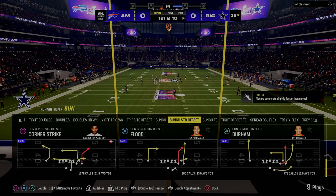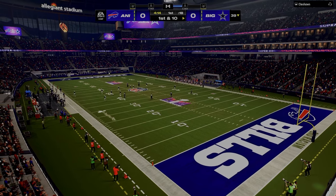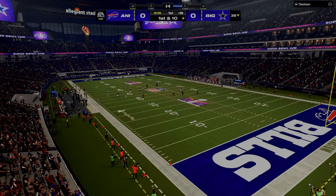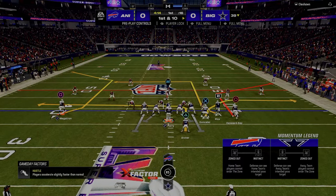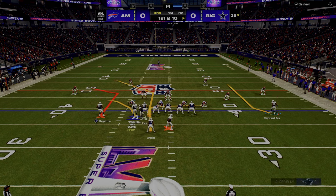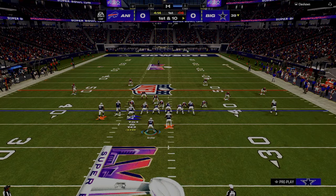This is why certain formations are really good to the wide side and certain route combos are good to the short side. For example, the double corner concept is more difficult to utilize to the short side of the field because it doesn't have enough space for the routes to develop. So we flip it and run double corner to the left. I also want to talk about the idea of power counter constraint within this.